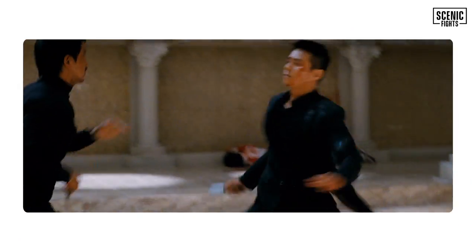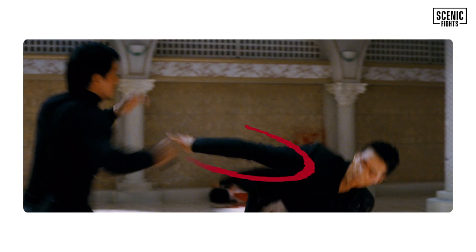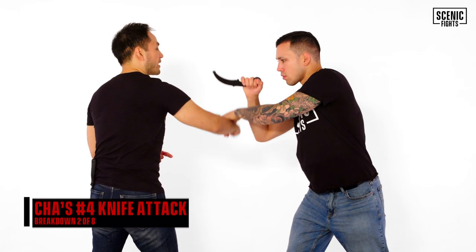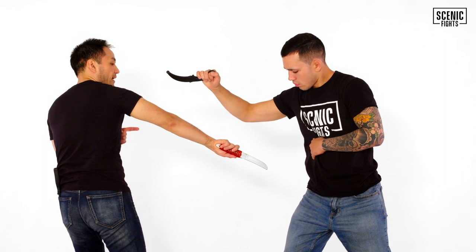Good block. Attack, attack. Cha does something interesting in this scene — he does what we call a number four knife attack. Cha comes in with an attack, he's blocked by Ramrin who basically passes him and comes in with his own attack, which Cha answers by throwing what we call a number four knife attack.